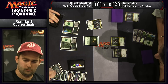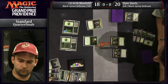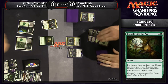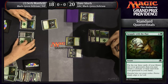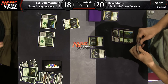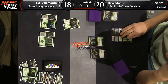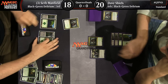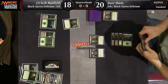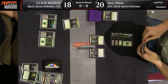Seth is casting Grapple with the Past. He pulled a Swamp to the front — that's what he's going to get. He's just flipped over a bunch of lands, a Liliana, some more Vessels. It's possible that Seth doesn't really have that much action in his hand, even though he was able to hit with that Grim Flayer right away instead of the top of his library. Half the battle is getting Delirium online, but you still have to draw the spells that say Delirium on them to capitalize.